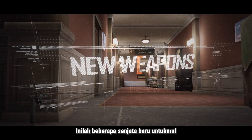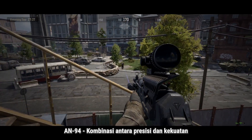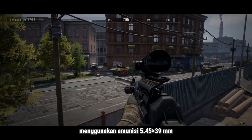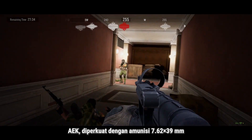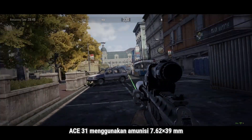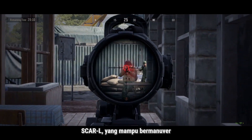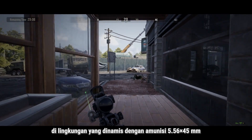Here are some new weapons for you — assault rifles. The AN-94: precision meets power, firing 5.45x39mm ammo. The AEK is powered by 7.62x39mm ammo. The ACE-31 uses 7.62x39mm ammo. The SCAR-L maneuvers through dynamic environments with 5.56x45mm ammo.